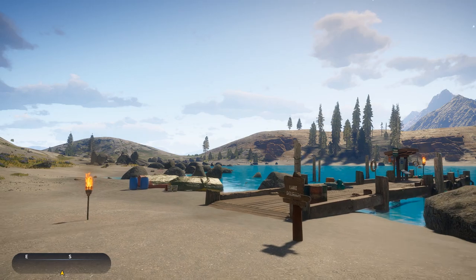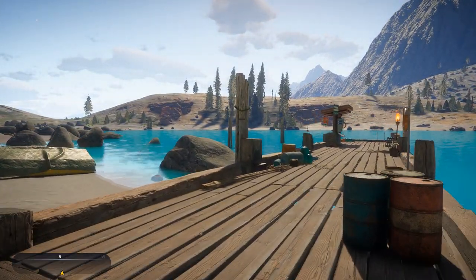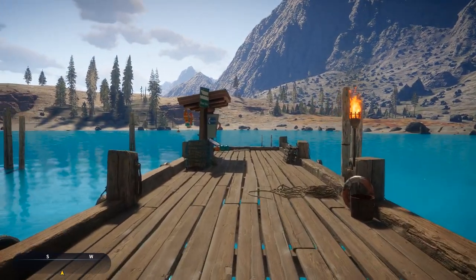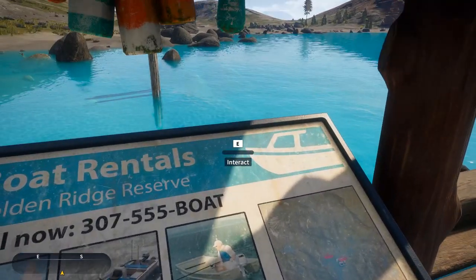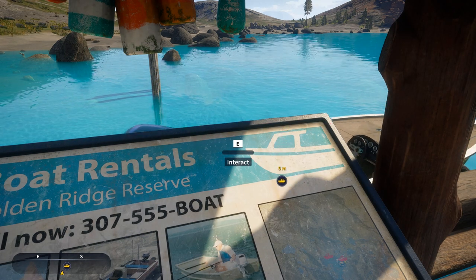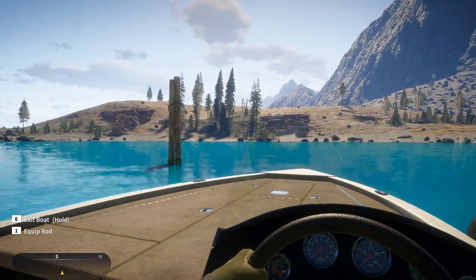One of the good things about it is the water, as you can see, is gin clear. Some people might not know this, but you get lakes and rivers just like this in real life. The good thing is you can see the fish really clearly, so it's good to target them with whatever bait you're going to use — whether it's lures or bait on a float. So we're going to get in the boat, have a drive round, and see what we can find.